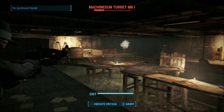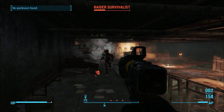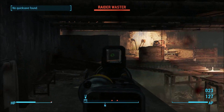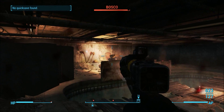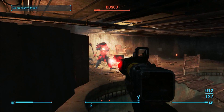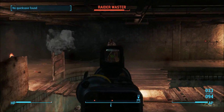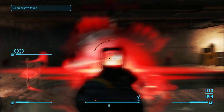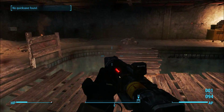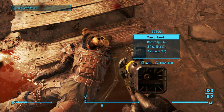Let's get a bit of the old VATS on the go. That's one out the way — and there he is, old Bosco. Once you've taken him out we'll be able to get the legendary item off him, just gotta dispatch his friends first. And that's Bosco and all his friends gone — there it is, the mascot head!